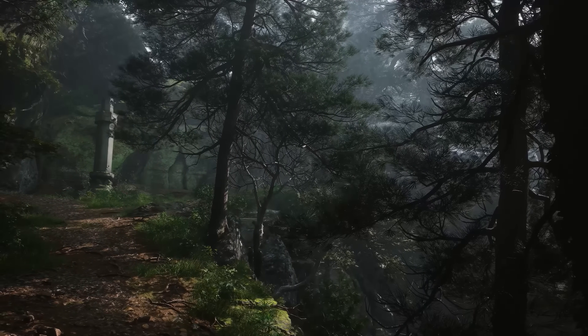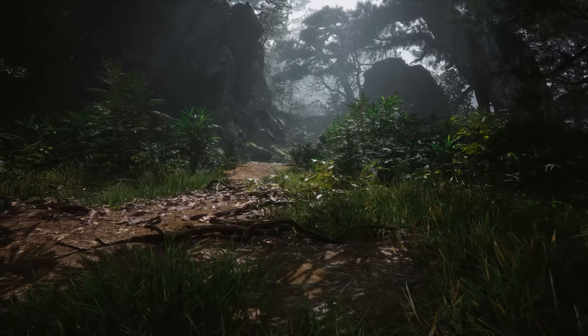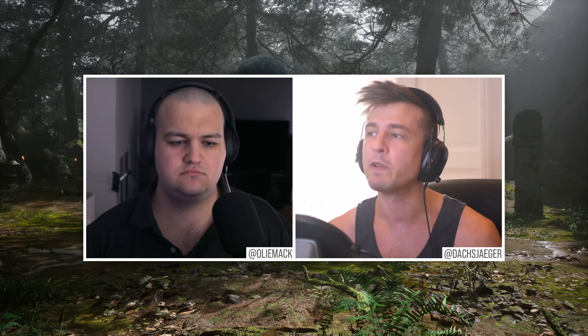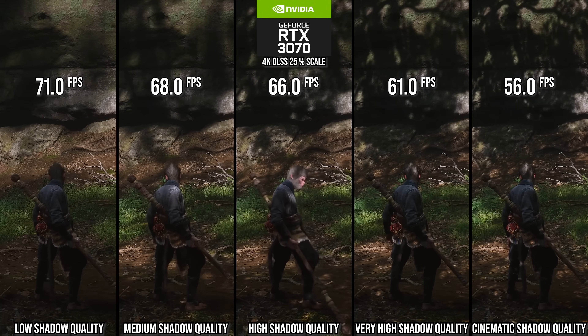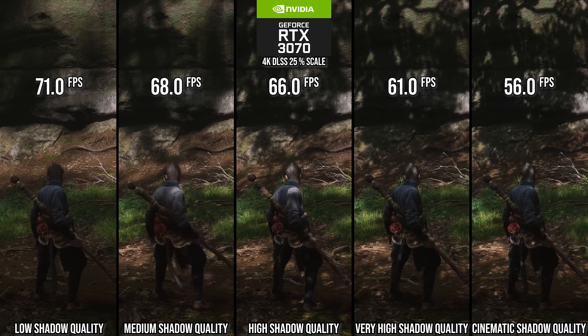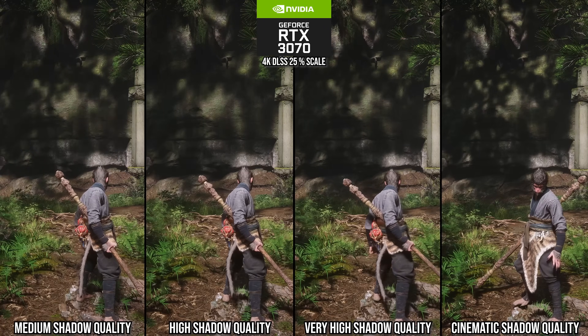Shadow quality is one of our first larger wins. The game is using cascaded shadow maps, and when you get down to around high, as you can see in this still camera footage, there is a slight degradation in shadow quality. It's already not particularly great anyway, but there is a small degradation. You're getting an 18% performance win at high versus cinematic.